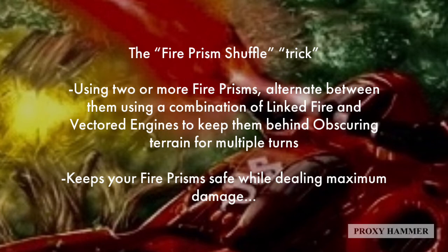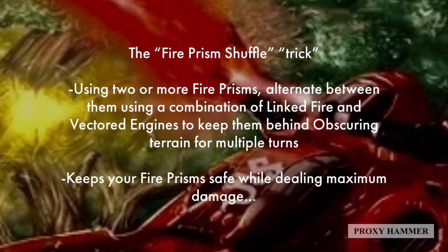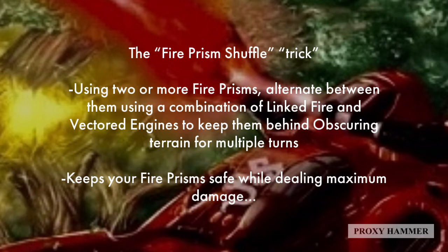What I really wanted to show you in this episode is what I like to call the Fire Prism Shuffle. Many veteran players will know this ability and will have used it in almost every game where they're running multiple Fire Prisms. It's a strategy where you use two or more Fire Prisms in a list and alternate using them with the Linked Fire stratagem and Vectored Engines to keep them behind obscuring terrain for multiple turns.